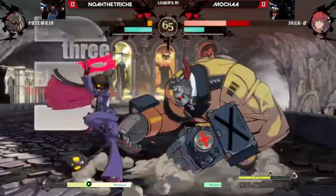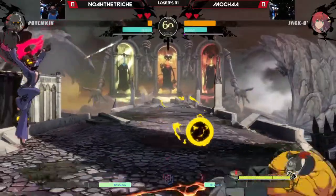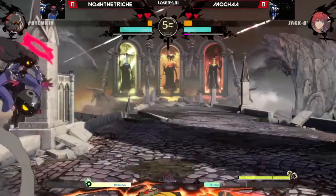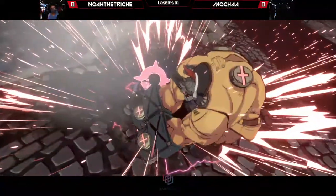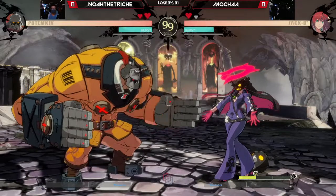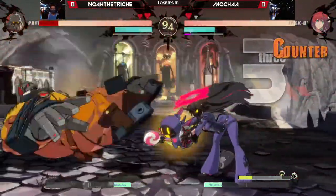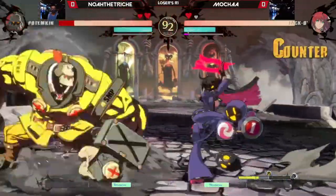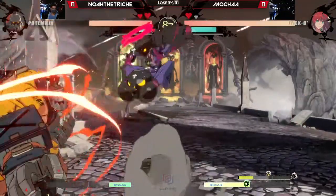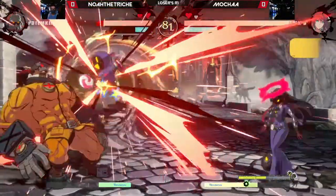Noah attempting to fight back — Hammerfall goes for the ant there. Mocha did not commit to a button; that was a smart choice. Nice flick, quarter positioning — this is rough for Mocha. What an RC cancel, beautiful reaction there from Noah, able to get their first round. It was looking a little bleak but they made the right decision to get in. Interestingly, that was not a punish — it was a counter hit, so Noah possibly still not deterred from Hammerfall on block.